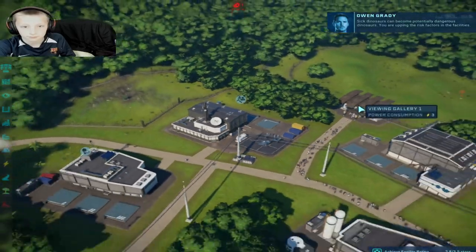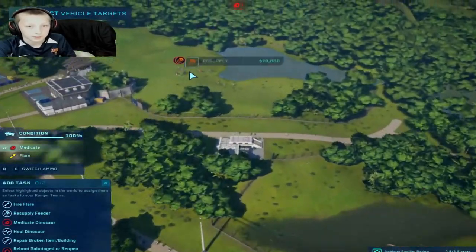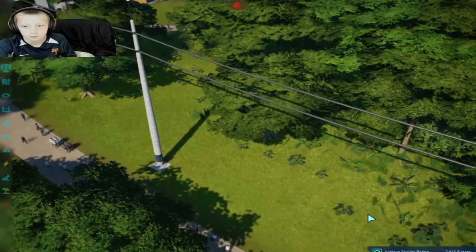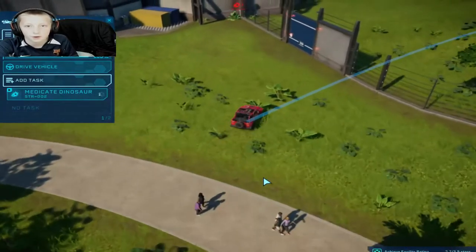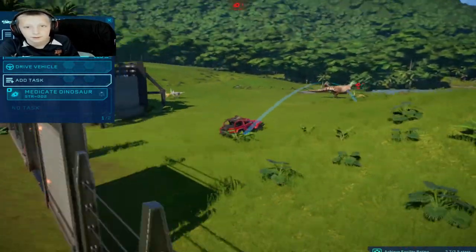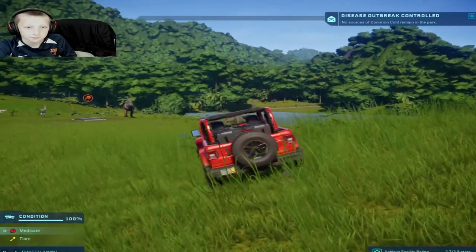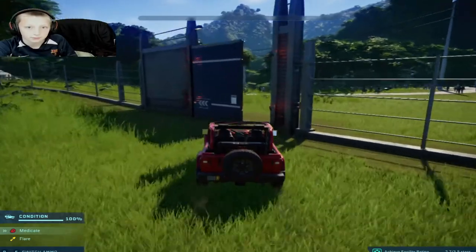Sick dinosaurs could become potentially dangerous dinosaurs — you are upping the risk factor in the facilities. Main station — add task, medicate it. I'm gonna follow this jeep. Man, this thing is slow — why can't you drive fast? There you go — don't let it affect any other dinosaurs. Nice. I'll drive you back myself. Actually, I'm gonna make these feeders all good because I do not want them starving.